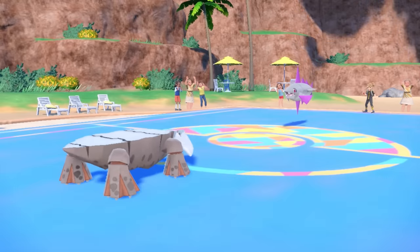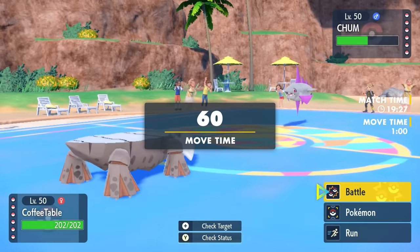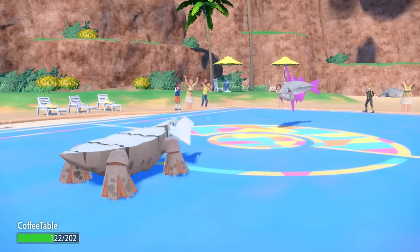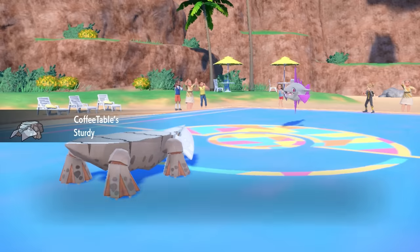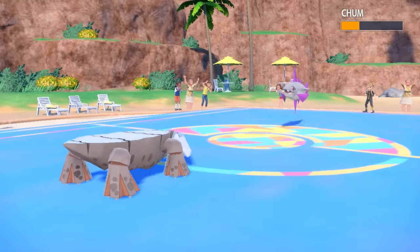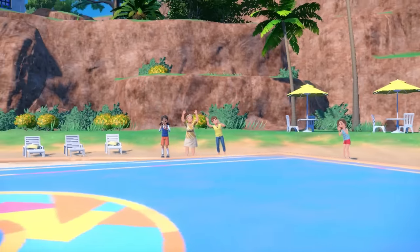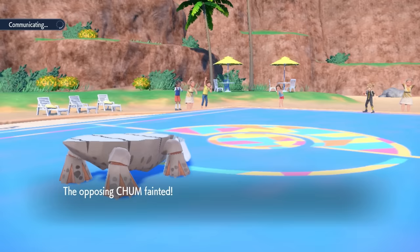Veluza is now definitely a threat and I decided to just go for the Stealth Rock. I know that I'm actually Sturdy and can take at least one attack as long as it's not a multi-hit. This thing just goes for an Aqua Cutter — Sharpness boosted, plus two, super effective — that's going to turn me into little coffee tables. I do live with Sturdy, and that allows me to fire off the Rock Blast. I love a good Sturdy lead because we can do stuff like that and we are not being set up on by Veluza turn one.